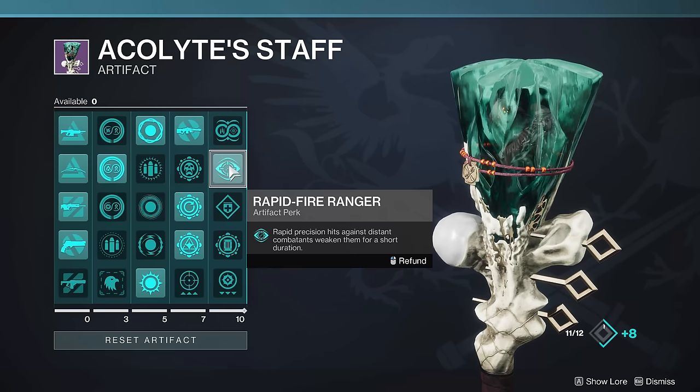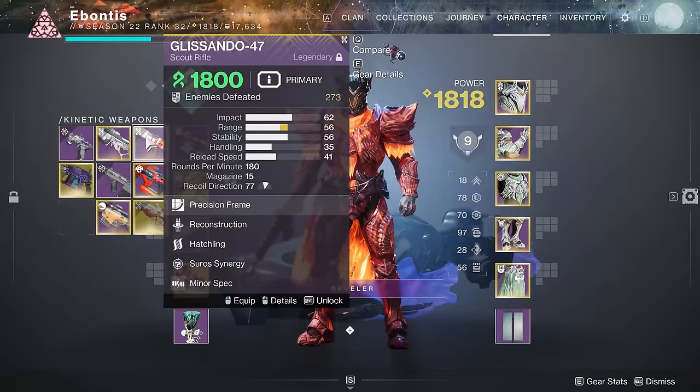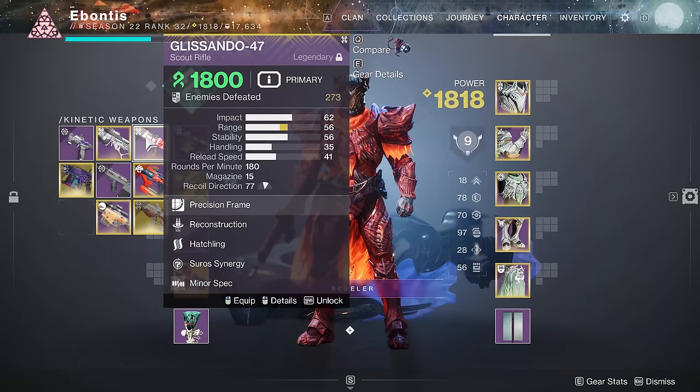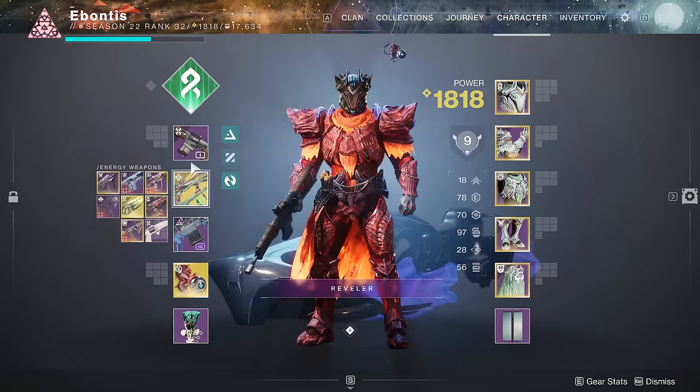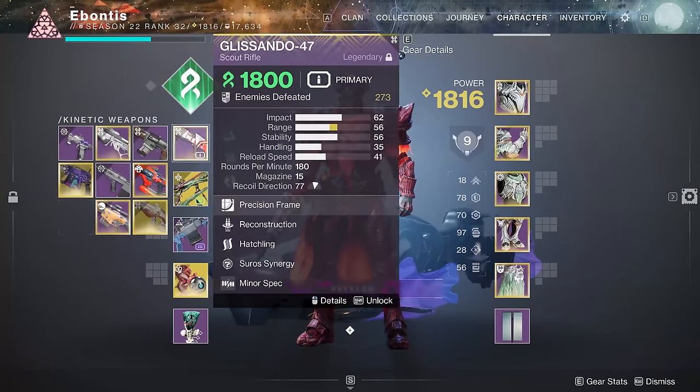I have Rapid Fire Ranger — Rapid Precision hits against Distant Combatants weaken them for a short time. I've got this Glissando which would probably play really well into that, but right now I'm trying to give myself a couple different options so we'll see.